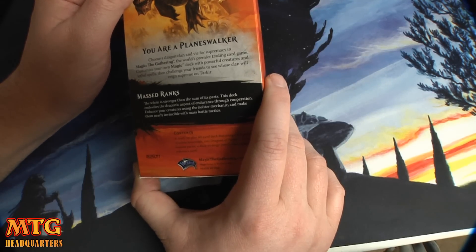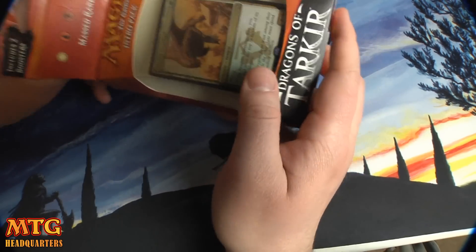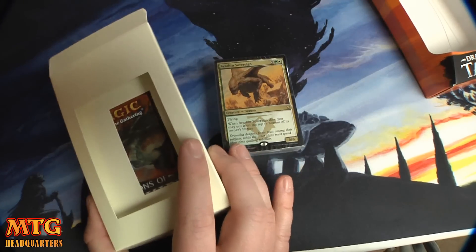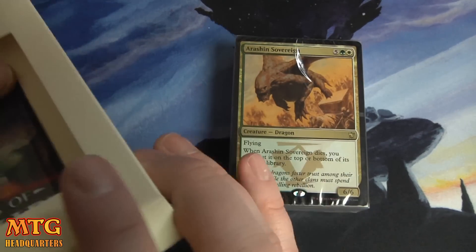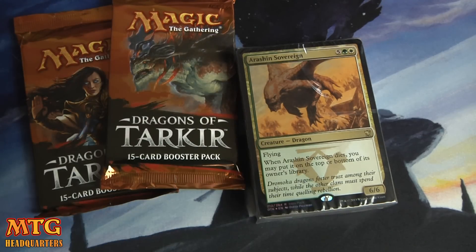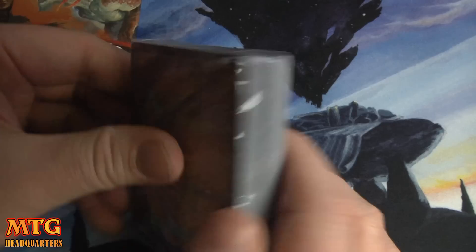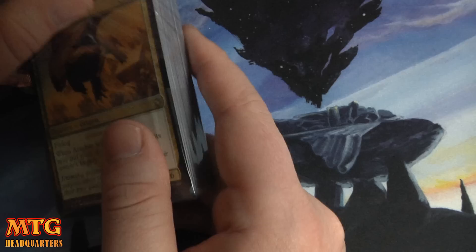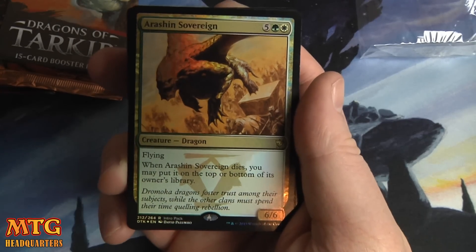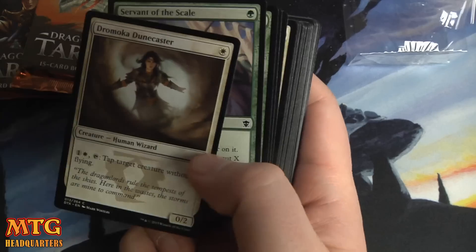With mass battle tactics, I think Selesnya is by far and away the strongest clan currently. I haven't played enough limited to really know, but inside the intro deck you get a little deck to play — great for new players — and you also get two Dragons of Tarkir boosters, a how-to-play guide, and other stuff most people don't look at. Let's get right to the deck. This is a beautiful Anafenza the Foremost — I think they are really getting good with the foiling process, if only they wouldn't bend so badly.